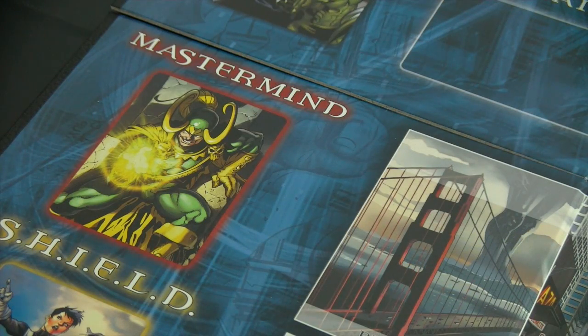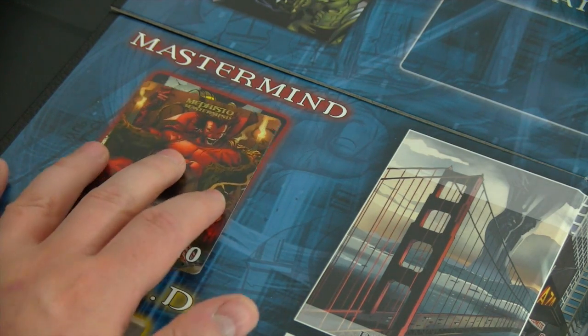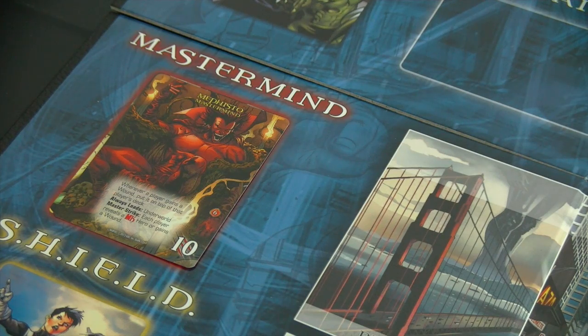First of all, let's draw a new mastermind from the deck. I decided to only use masterminds from the Dark City expansion, even though I'm pretty sure I will lose badly against this evil villain — and here we have Mephisto.